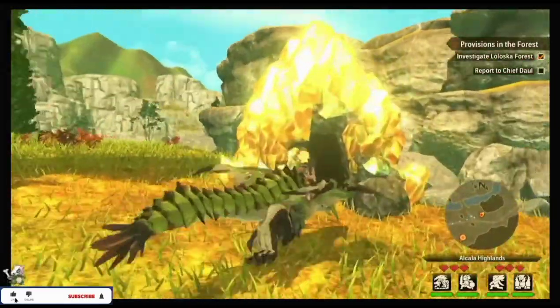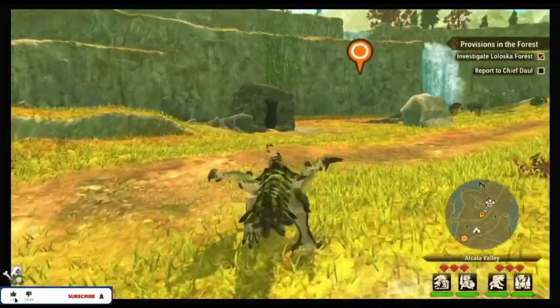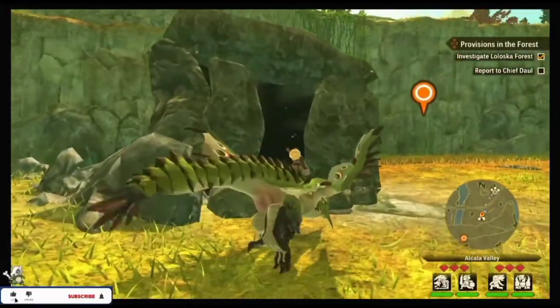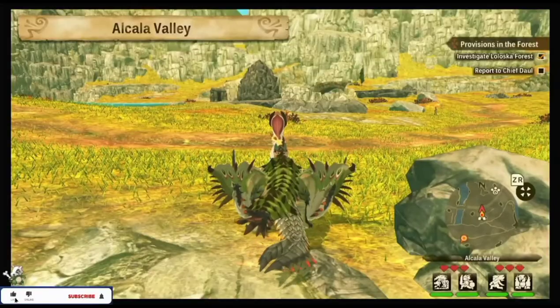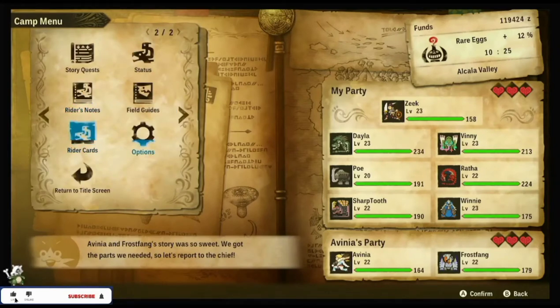Tip number twelve: the best eggs are found in gold rare dens. Tip number thirteen: you can get more bottle caps from ever dens. These ever dens are found in each area and they are marked on your map.